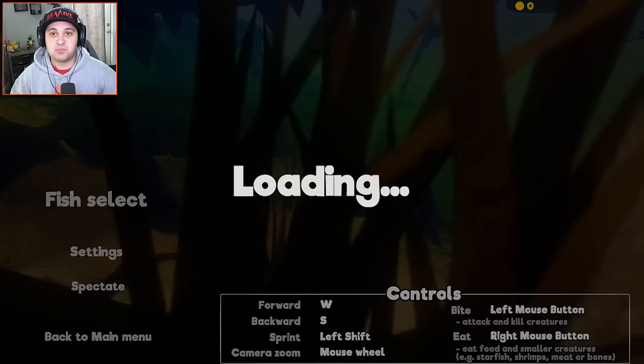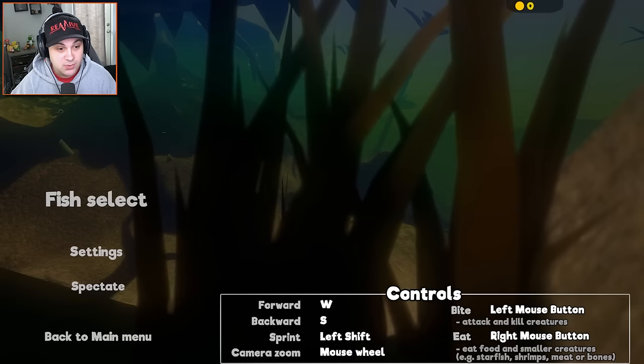I want to start with the swamp because I was checking out this level earlier, and there's a particular fish that looks really, really cool. I want to try to make him into the mightiest predator the world has ever seen. But we're going to try out several of the different fish available on the swamp map.